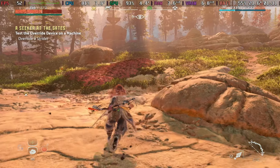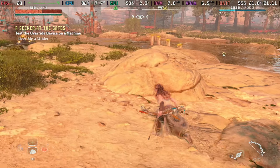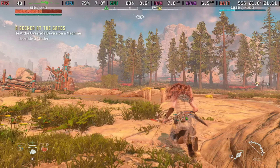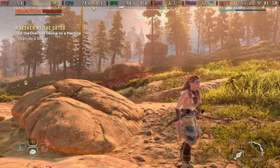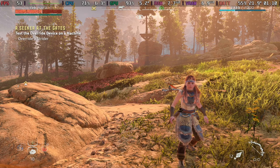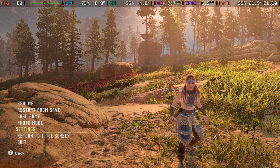As you can see, if we turn frame generation on, things turn really fuzzy and it really does not look good. Even though it does push us up into the 50 frames per second mark, it really is not worth it with that quality dip. So if I keep everything else the same and just turn frame generation off...